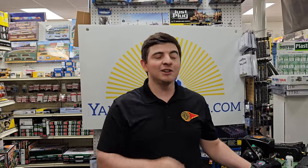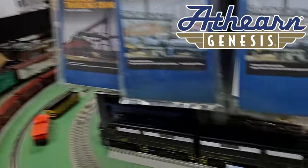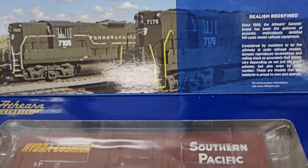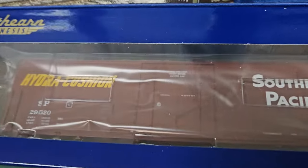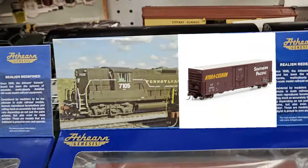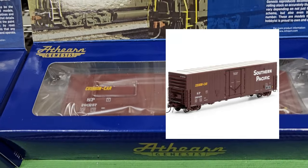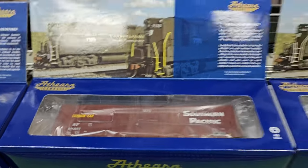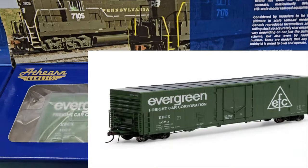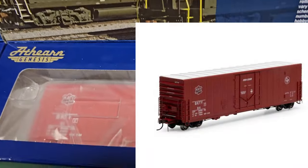We're going to start with some box cars from Athearn. These are part of the Genesis series — I didn't take them out of the box because they are sealed. These are Southern Pacific 50-foot PCF box cars with a 10-foot plug door. I have three or four different variations: two Southern Pacific ones, an Evergreen, and the MKT — the Katy.